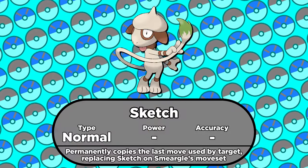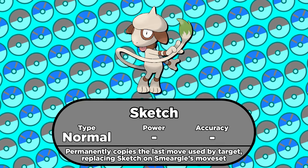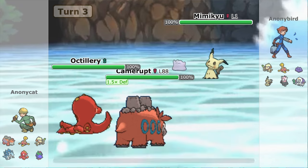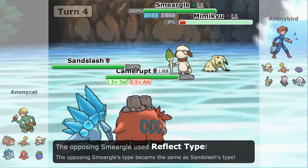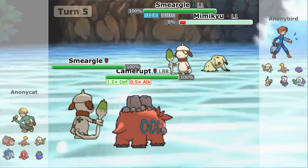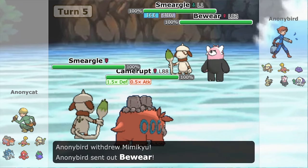Smeargle can learn nearly any move in the game thanks to its signature move Sketch, so it'll be keeping Sacred Fire warm for Camerupt till we need it. Unfortunately, this same Smeargle is also the victim of the setup since it's level 1. We're also using a second Smeargle today, because there are a lot of moves we need for this setup and no other Pokemon can learn them all.